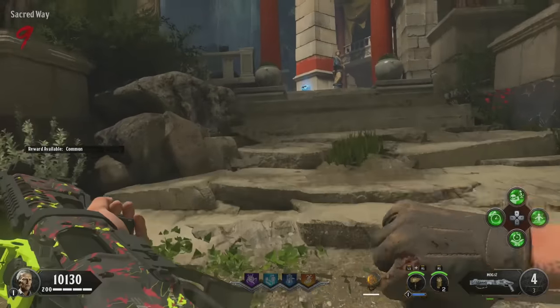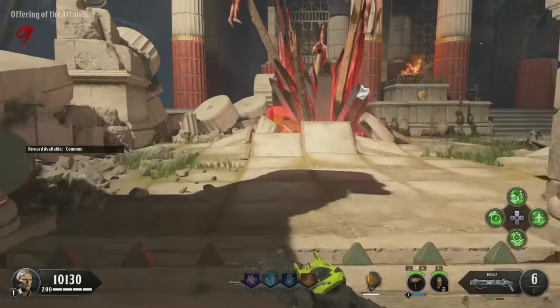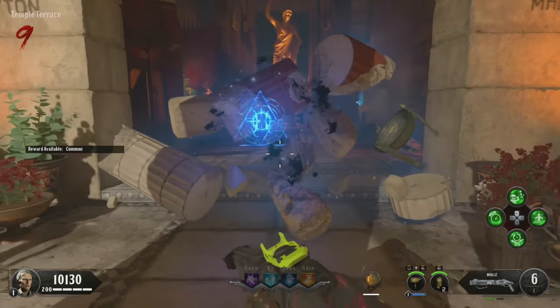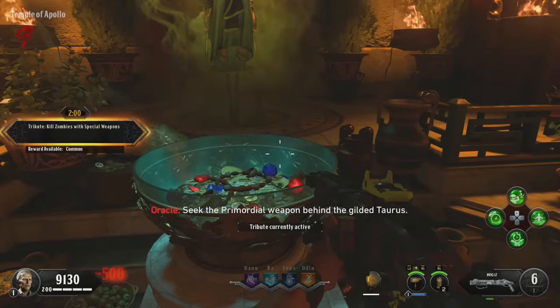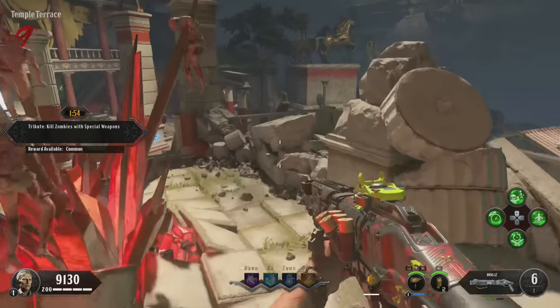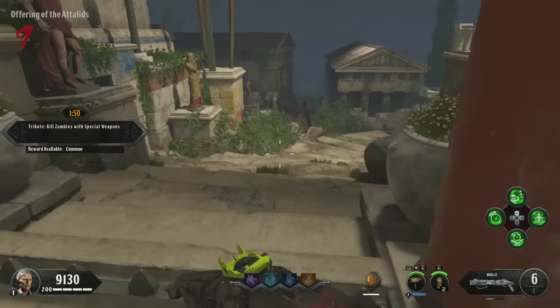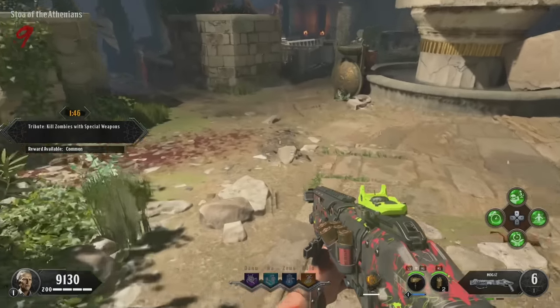Now that you've seen all those spawns, I want to give you some context. All four will spawn in your game at the same time. In co-op, one player can be told by the Oracle that their dormant hand is in one place, and that person can pick up someone else's dormant hand which Oracle is telling them is somewhere else - you can mix and match. There isn't really anything special about each dormant hand. It's just that there are four on the map and four gauntlets you need to build. You can do it in any order; it doesn't matter at all.